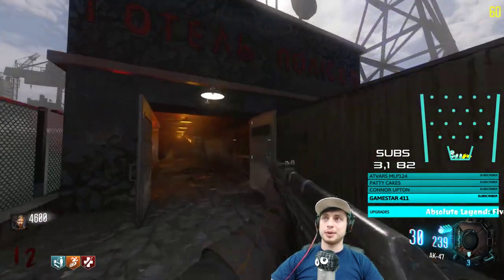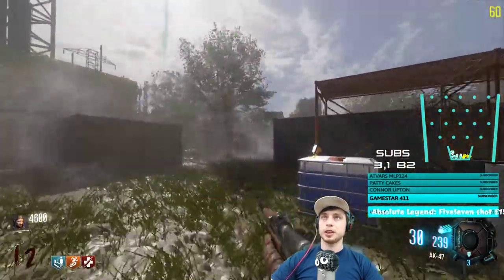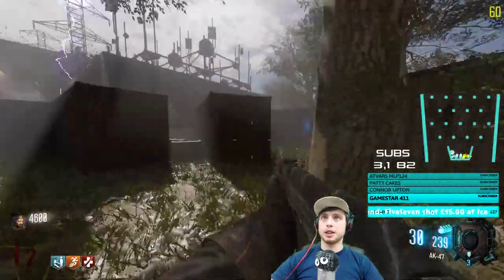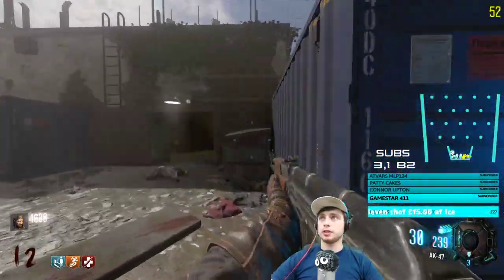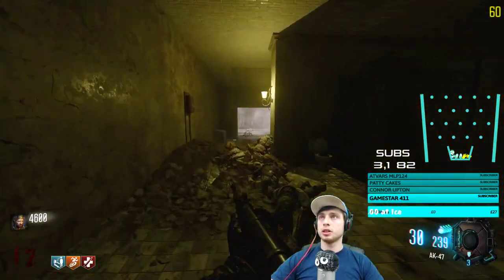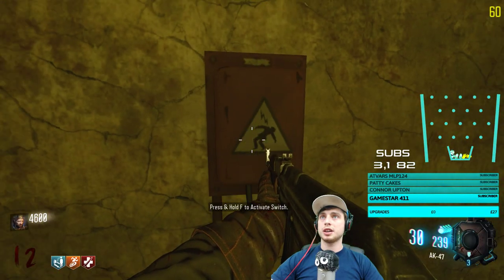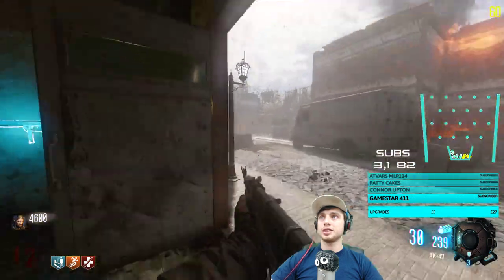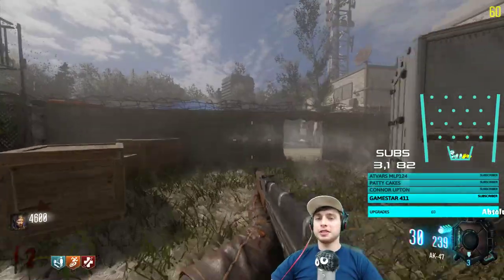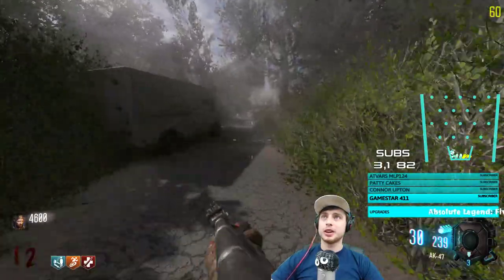The worst thing you could do on any zombies map is open every single door. It helps for certain easter eggs, but you kinda wanna leave certain doors closed so you can manage all the different locations where they come from. What is this — activate switch? Oh, it's afterlife mode — there's actually afterlife in this! Dude, this has afterlife? It's part of the easter egg in afterlife.